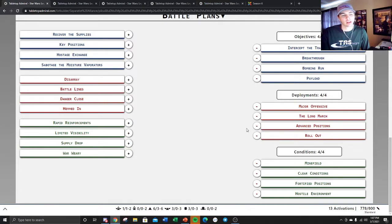Deployments are super favorable too: Major Offensive, Long March, Advance, and Rollout. You want to hit your opponent with everything at once — just march forward in a formation and boom, everything hits at once. For conditions: Minefield, Clear, Fortified, and Hostile. Fortified Positions is the best for this list because giving hard cover to that many wounds will, over time, slow your opponent's effectiveness at removing models. Giving hard cover to droids with white saves is a lot better than giving clones hard cover with red saves — with 70 to 90 raw wounds behind that, it's just going to be a lot to chew through.